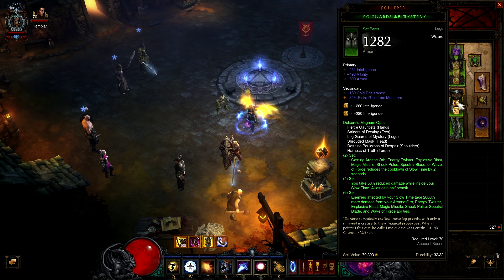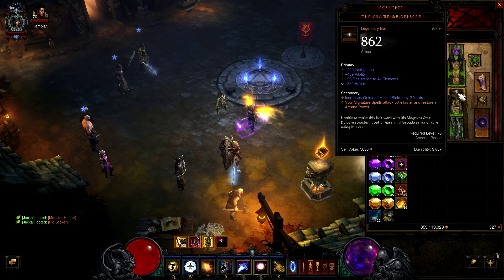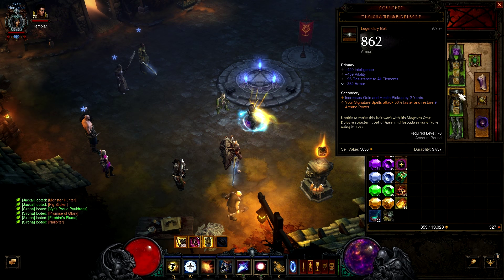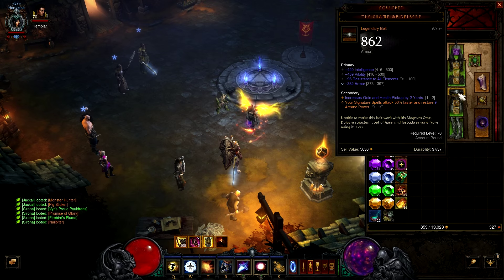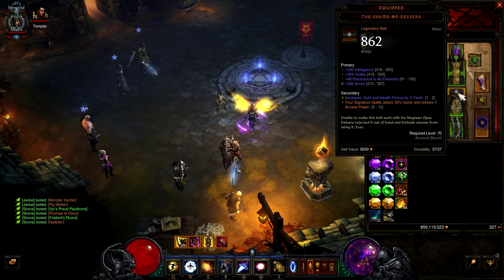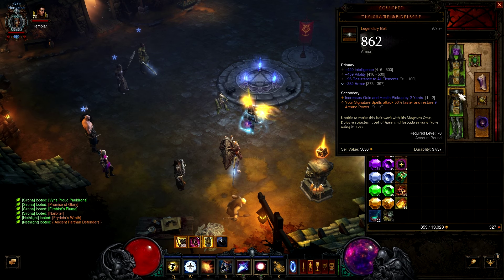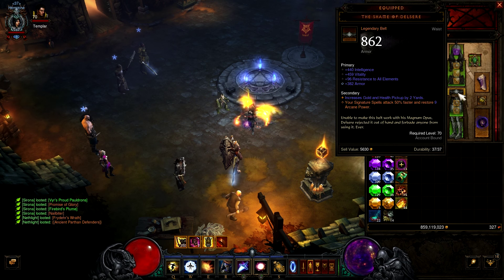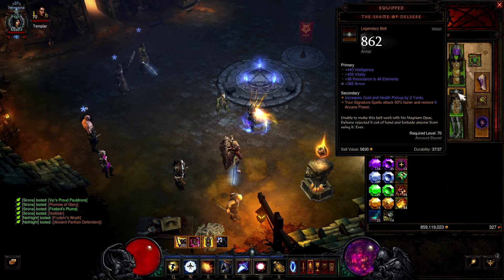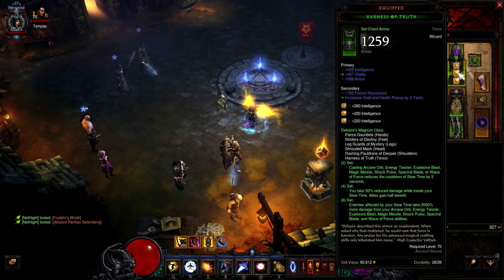For pants you want intelligence, vitality, and armor. The Shame of Delsere is a key item for this build because your signature spells attack 50% faster and restore arcane power — you want 12 arcane power on restore, though I only have nine. You want vitality, armor, and life percent — and all resist, since wizards already get all resist from intelligence anyway. Because signature spells attack 50% faster, you gain barrier blades stacks faster from spectral blade.